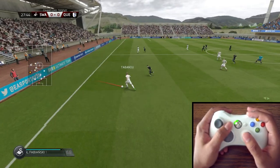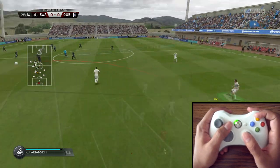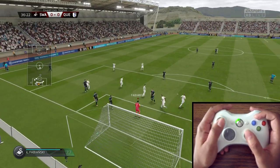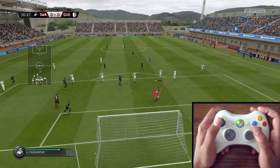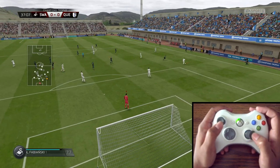If you press the right stick to the left, it's for a diving save to the left, and right stick to the right is a diving save to the right. Additionally, if you press the right stick up, you can also catch it sometimes — sometimes he punches, sometimes he catches. You can't control that, it just does it on its own.